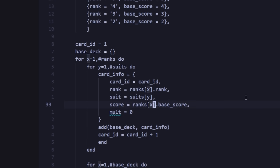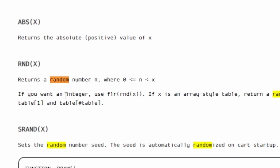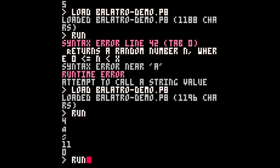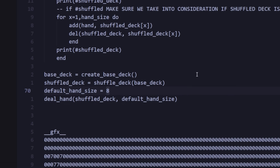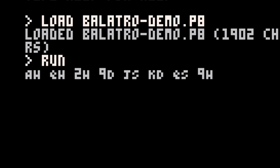It took me a few tries to get the hang of the syntax, but pretty soon I ended up creating the deck successfully with all 52 cards printing to the console. I also found a rnd function which helped me shuffle the deck, and I created a shuffle function. You can see we're getting a random card every time — for example, the queen of diamonds. With the deck being shuffled, all I had to do was deal 8 of those cards to the player, and pretty soon we were playing Balatro in the console.